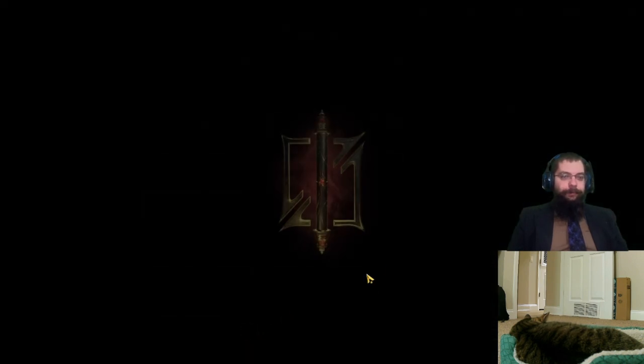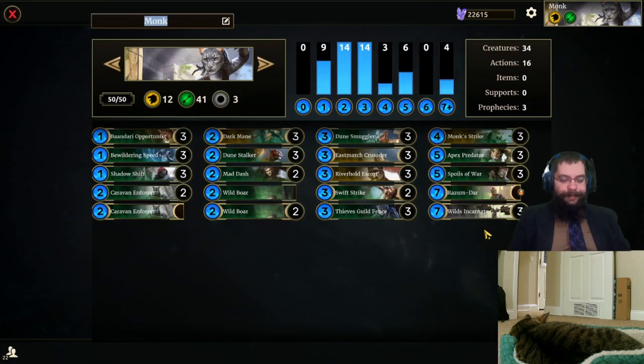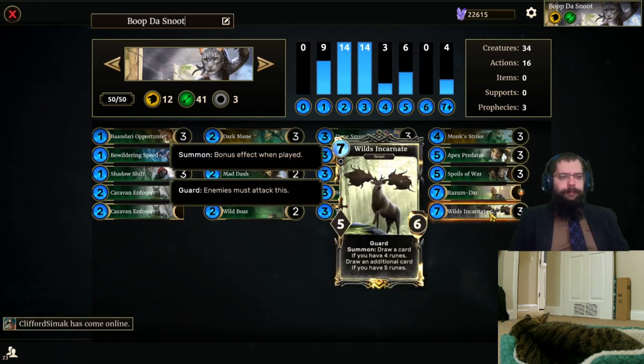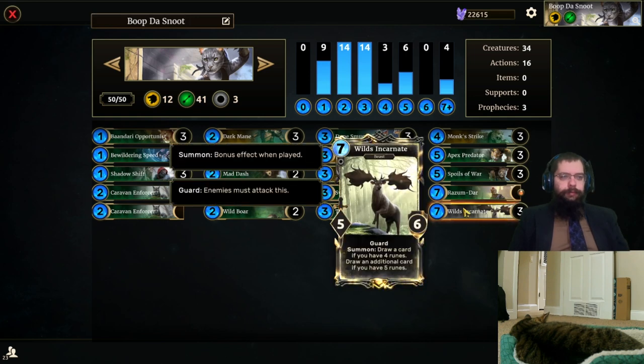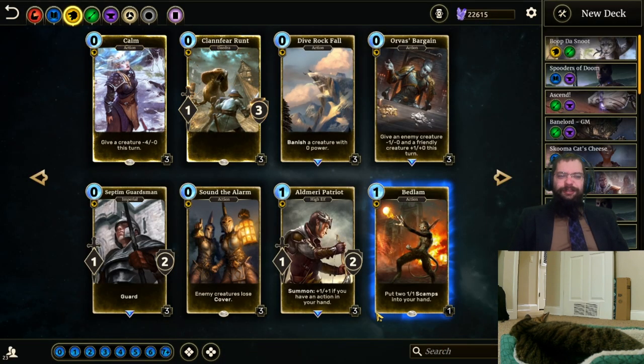We gotta name it something — I know what we're gonna name it. We're gonna name it Boop Da Snoot! We got pig snoots and kitty snoots and moose snoots. I think moose are too big to have a snoot — I believe snoots need to be small. Also, moose are massive. I'm not sure I want to get close enough to boop it. But if it's a Wild Incarnate that makes it her scene — do Gods have snoots? There's your theology question of the day. Do Gods have snoots? And can they be booped?